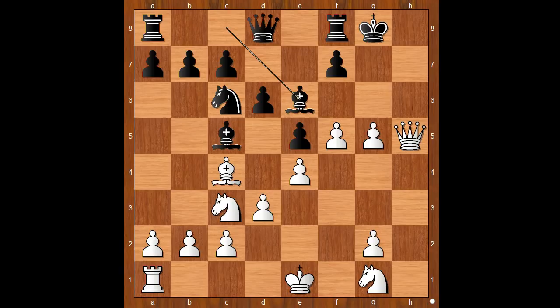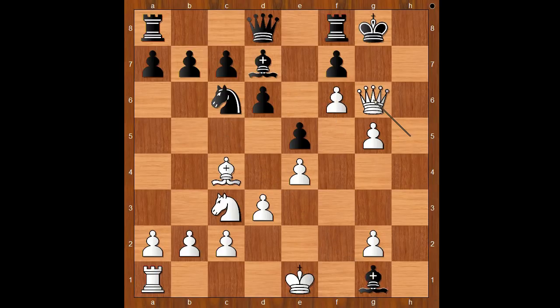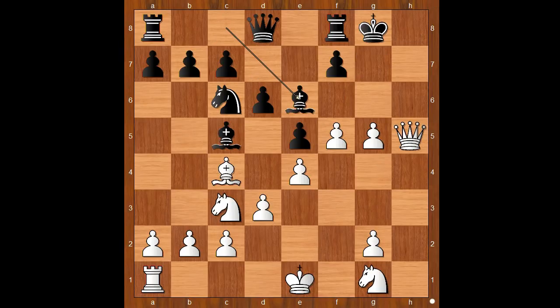Bishop to e6. If something like Bishop to d7, then f6. And after another move, check. King to h8. Check. Mate. Back to our game — Bishop to e6, giving a piece back to save the king.